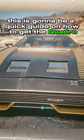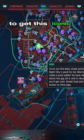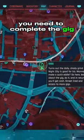What's going on my choombs? This is going to be a quick guide on how to get the Quadro Turbo R car in Cyberpunk 2077 — the iconic one that V drives in all of the pre-release trailers. To get this iconic car you need to complete the gig, Life's Work.